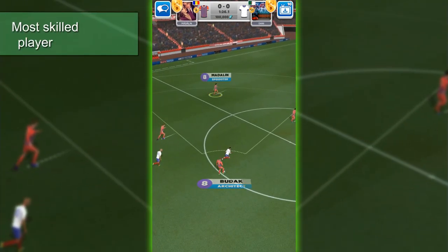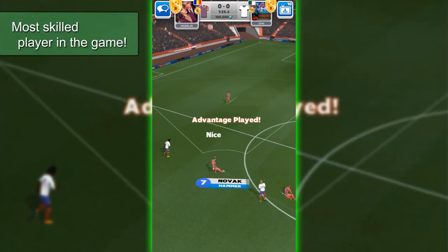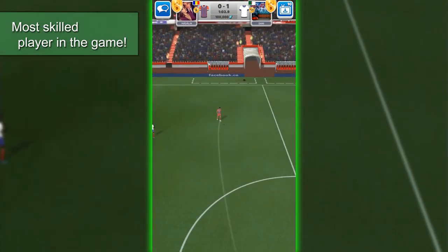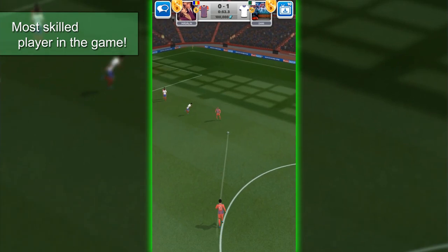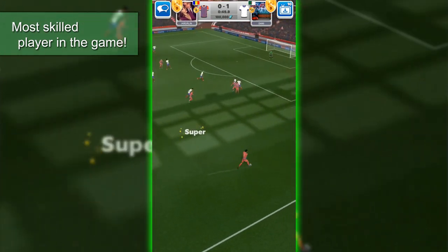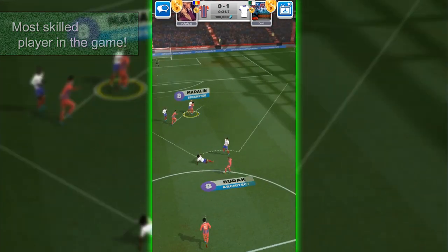By far the most skilled player in the game, the Architect is able to surpass his opponents by using tricks. His great skill allows him to be very precise at penalties, free kicks, and also shooting. He is not very dangerous from distance, but he is definitely lethal when shooting from inside the box — he is one of the most accurate shooters, but only from close range.